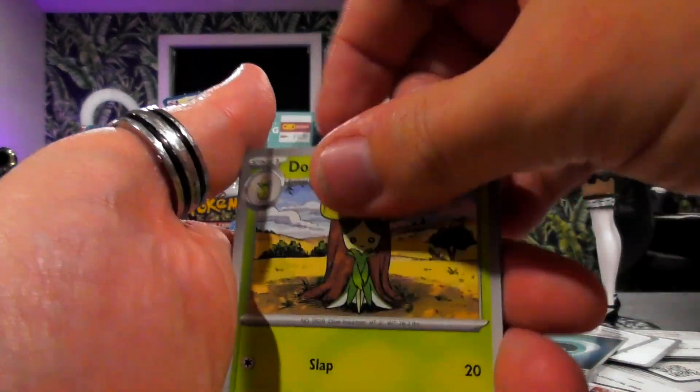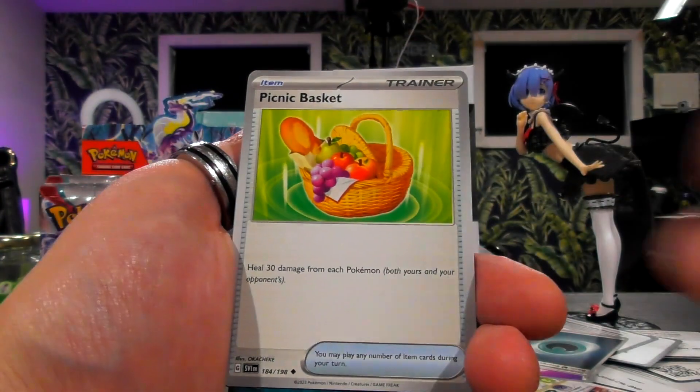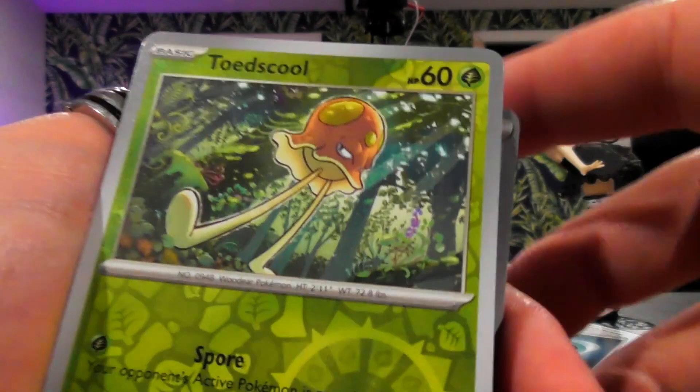Maybe I should put the codes at the end of each pack. Pawniard, he's looking like he's about to do something. I thought there was a Pokemon up there but it's not — just nothing. What the hell are you? Bombirdier! What a name. Toadscool is cool.